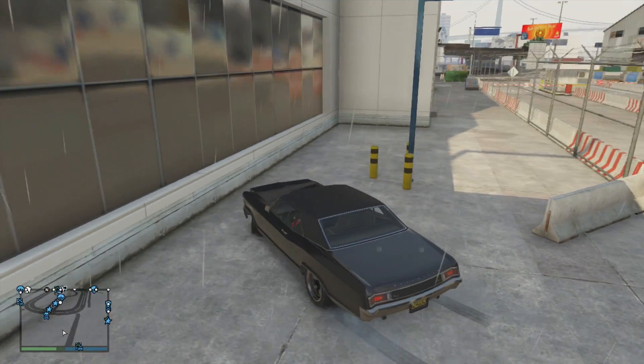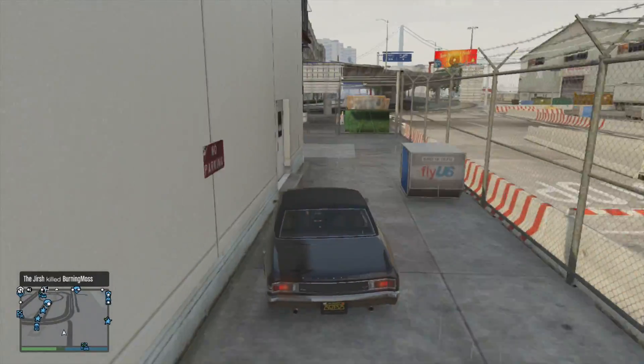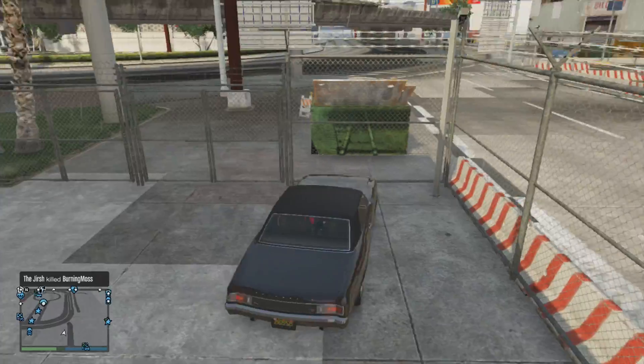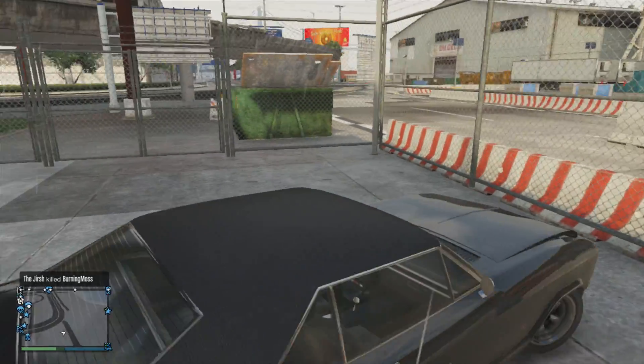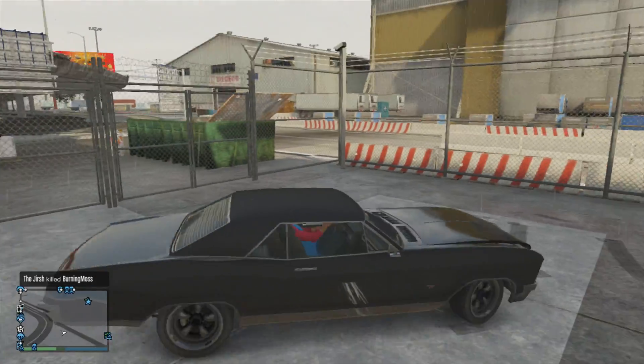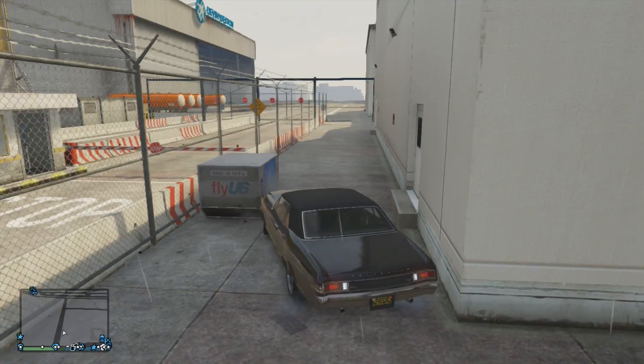Hey guys, MipRabish here, going to be teaching you in GTA 5 Online how to get the cargo plane. What you're going to do is go to the airport and do this little stunt jump off this trash thing — a garbage truck — to get over the fence into the airport, because the gates will not open for you.